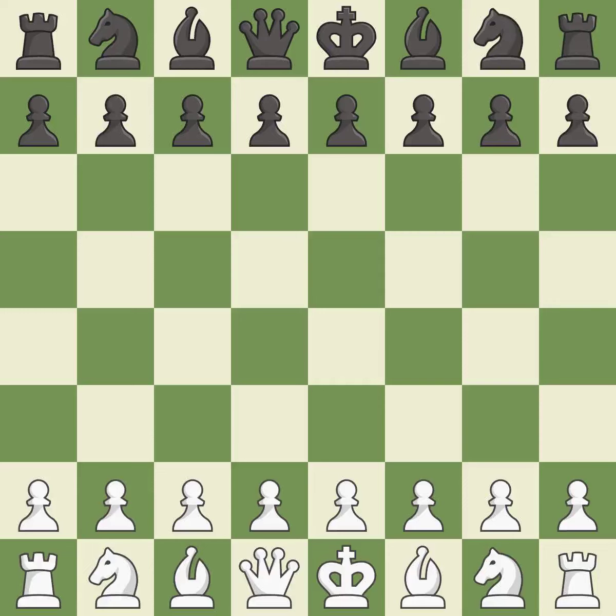Sicilian Defense, open, Prince variation, 5.e5 6.Nb3. Intense — that was a serious game. White really outplayed black in that one. White took advantage of the opportunities they saw in the opening, and was a cut above black in the middle game.